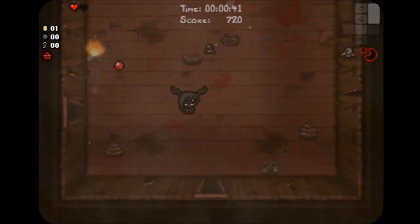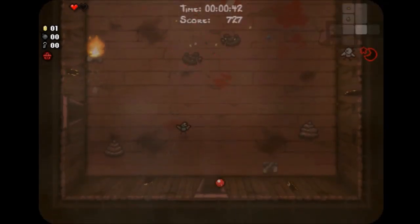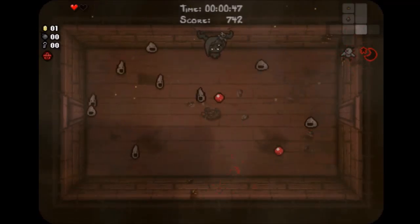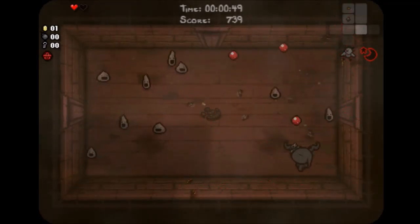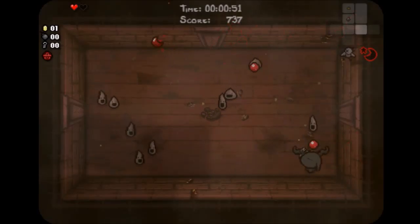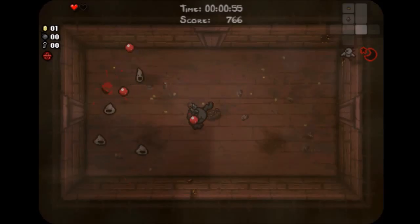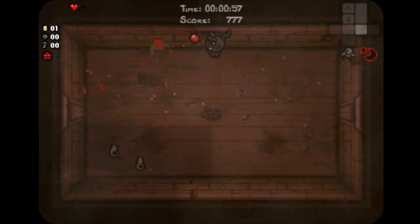With other characters it starts at half a heart instead, so you have a lot more risk. But with Eve you just have a whole, normal one heart. And if you have Devil Deals it will be active automatically. The Dead Bird only activates when Eve is damaged, and it's just a companion that runs around and attacks enemies.